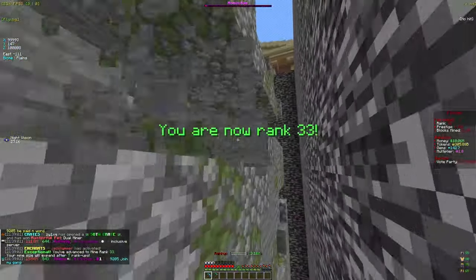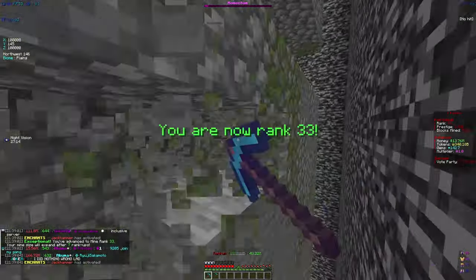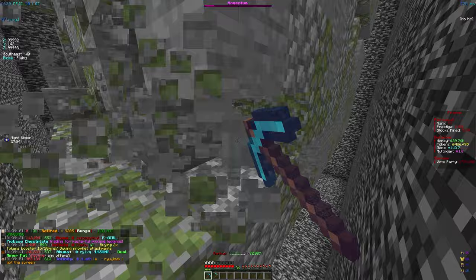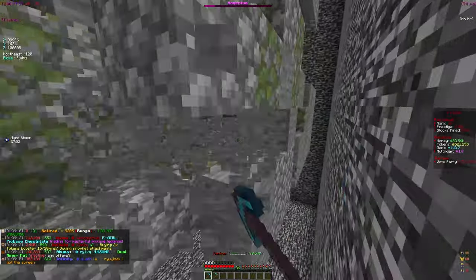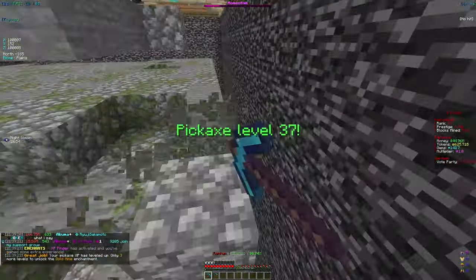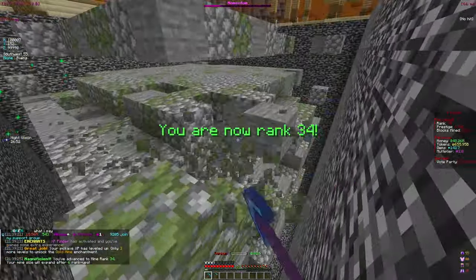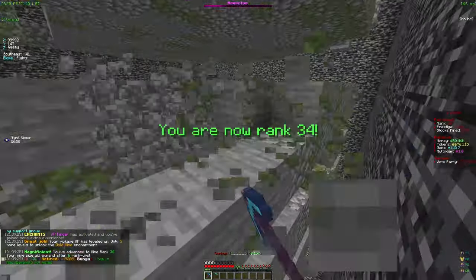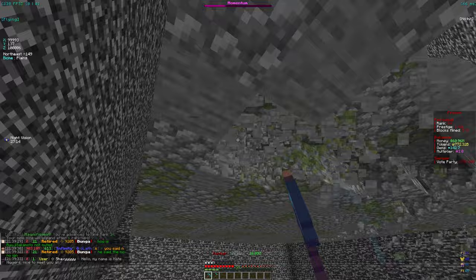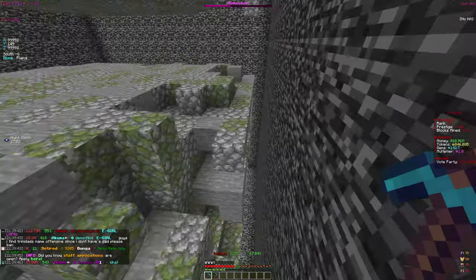Jackhammer is already going off a pretty good amount, so we are going to be making a ton of tokens and I'll get those back pretty easily. We're leveling up our pickaxe insanely fast right now, probably due to the XP finder enchant — that's really helpful. Already level 37, we're really close to level 40 for the gold mine. We did just spend all our tokens but we still have almost a trillion.